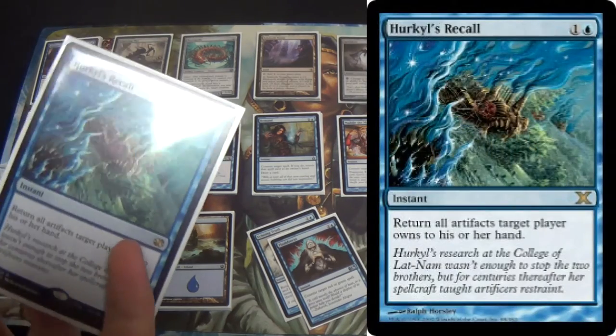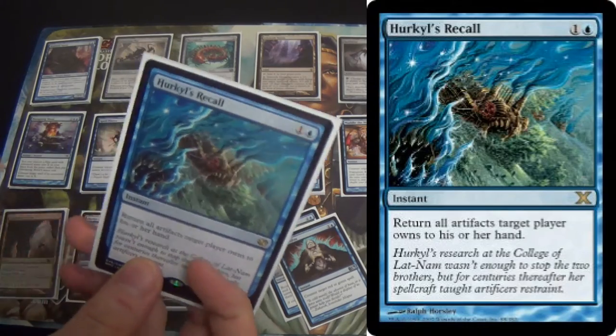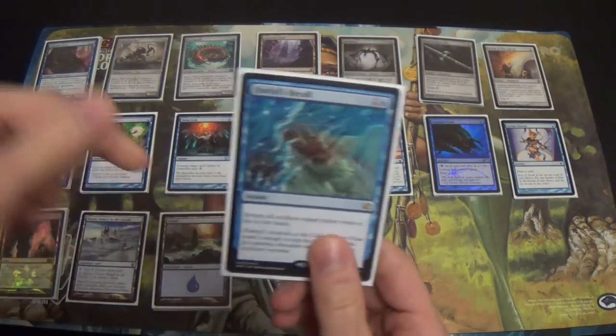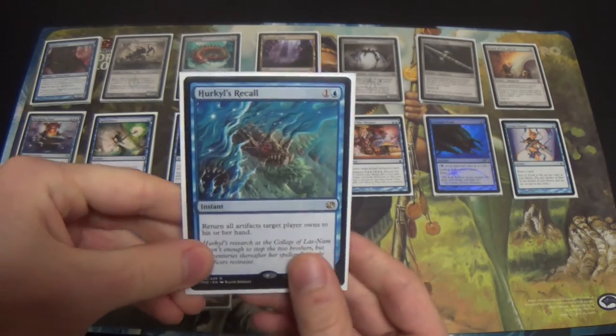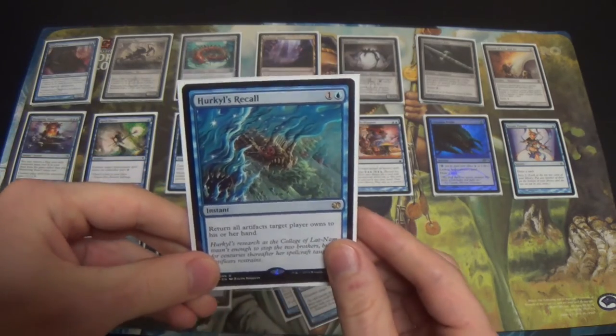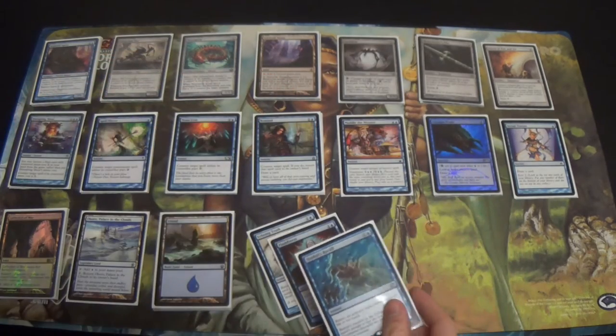Next, we have a single Hurkyl's Recall. Shoutouts to my good friend Jared — a link to his channel is in the description; he does bad idea drafting. He let me borrow this, and I'm giving it back right after this.